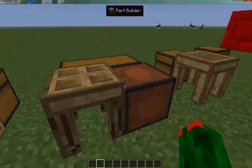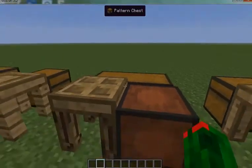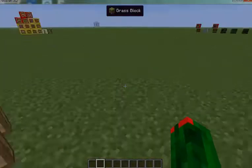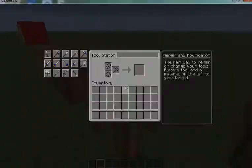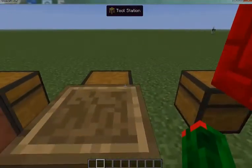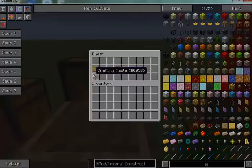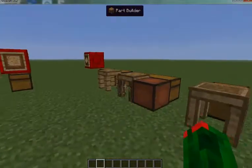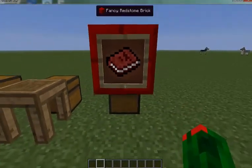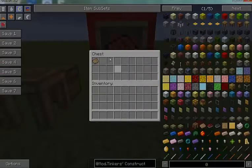Next you're going to need a pattern chest and a part builder. You craft the part builder with a log and a blank pattern. You craft a pattern chest with a chest and a blank pattern. Then you need something to assemble everything, which is a tool station — craft that with a crafting table and a blank pattern. After you craft one of these four, you'll get a second book called 'Materials and You: New.' Or you can craft it by putting your original book in and you'll get this book.